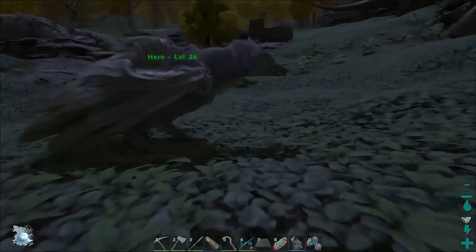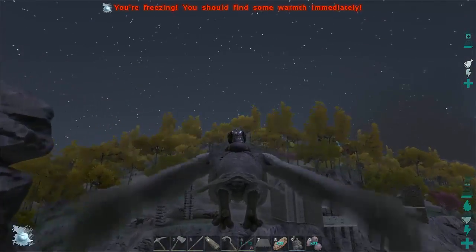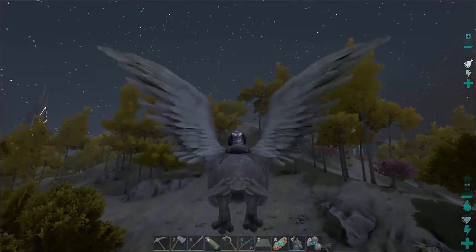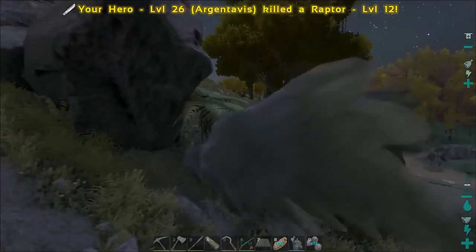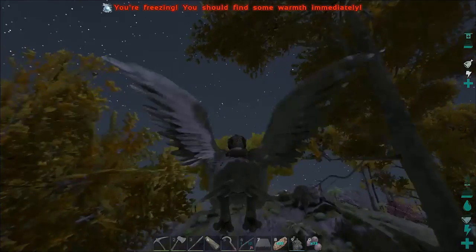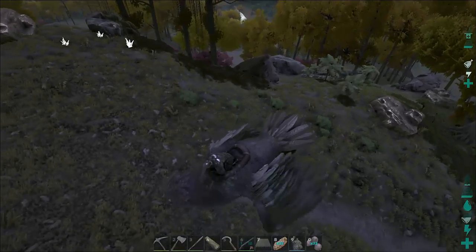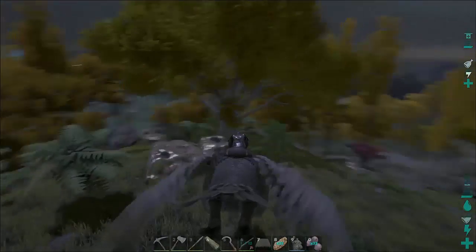Dylan likes a frog. Anyways. Oh, we've got a raptor down here. I was going to name the frog a duck, but I didn't really see that — so I just called it frog. There we go. Is it a male or female? Male. Hey, we've got a carno up here — chill it with fire. Now I have to go to the frog.